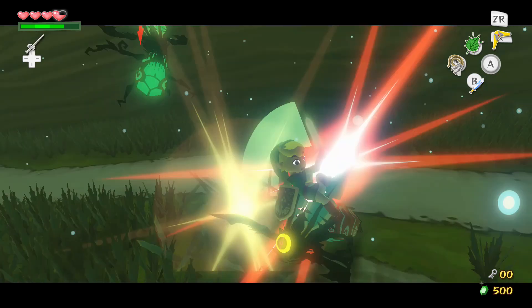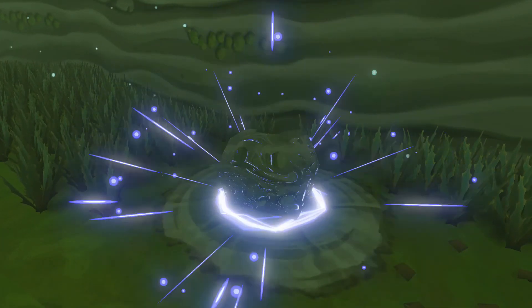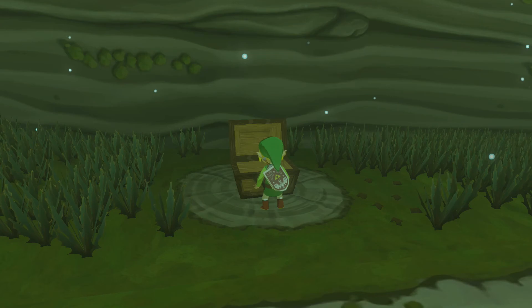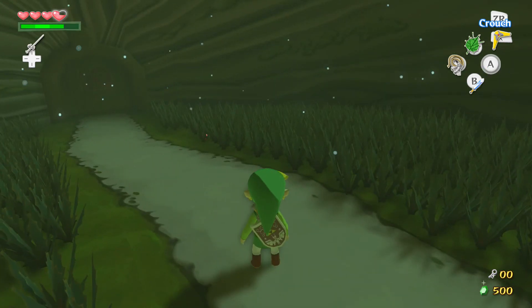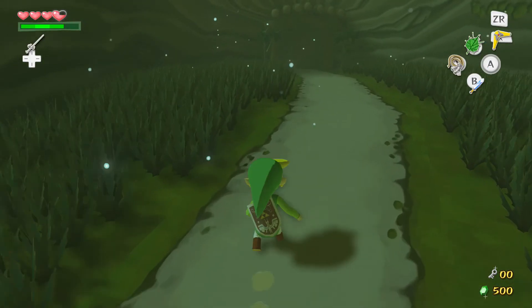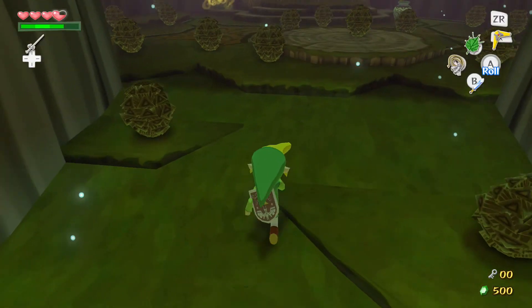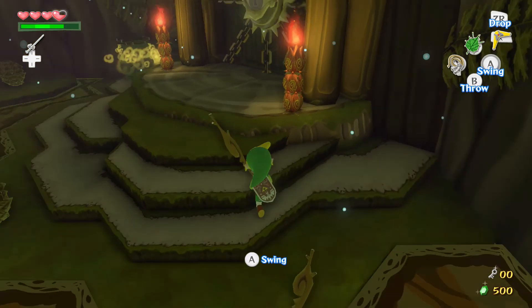I'm going to do a double kill because I'm pro. I went this way because I believe this is an optional chest — and yeah, it's a joy pendant, I don't need those. Let me check the map real quick to make sure I'm not going the wrong way. Oh, is this actually the way to the boss? The boss door is right here!